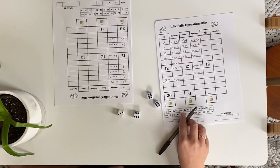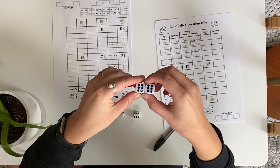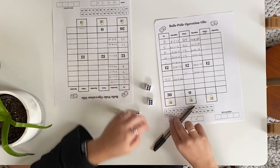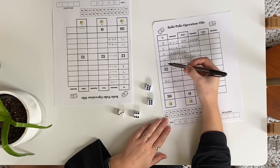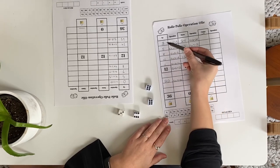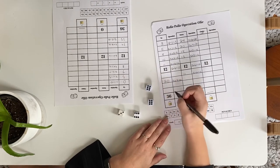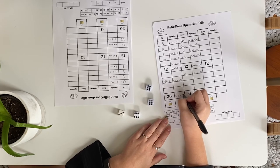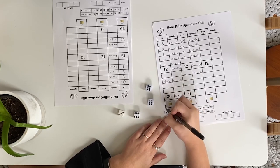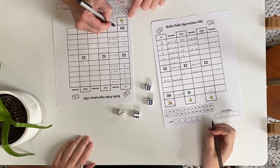If you wish to cross out the number at the very bottom of a column — up is 36, down is 0, and choice is either 0 or 36 — you must have first filled in at least six numbers in that column above, including the 12. If you cross out the number on the bottom, also cross off the lock symbol directly below it. This indicates the column is now locked for all players and numbers in this column cannot be crossed out in future rounds.